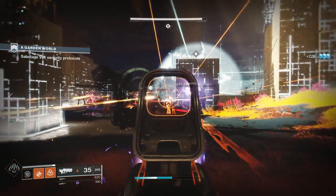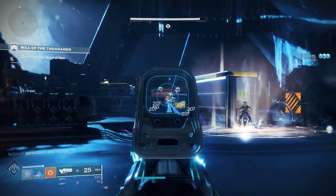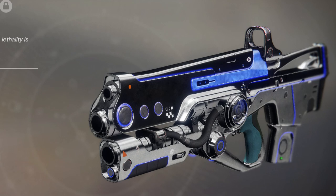Heartlight is an exotic 600rpm auto rifle. With less than average range, acceptable stability, good magazine size and ridiculous amounts of aim assist. Are you serious? Dang.